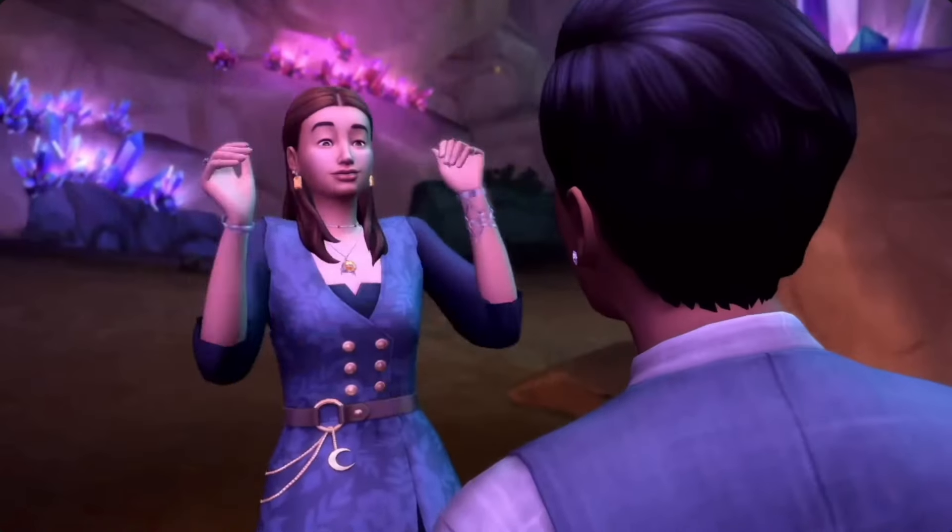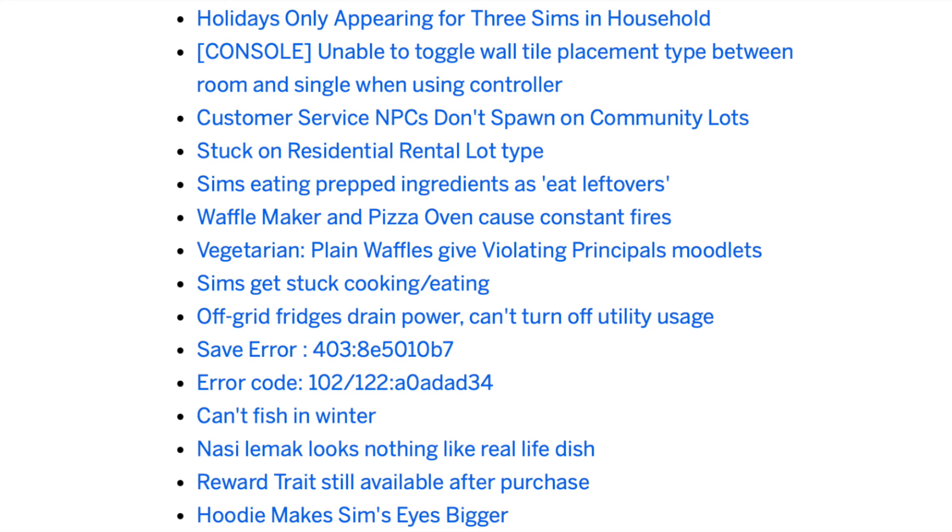Just as a heads up, every single time I cover Sims 4 packs, understandably so, people bring up bugs. In case you missed it, the team did actually send out a laundry list for the upcoming patch which comes out the 27th, and it does address some of the For Rent bugs and also a save error issue. It doesn't address all the For Rent bugs, so I do hope to cover that patch when it comes out.